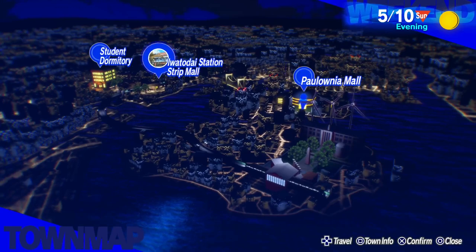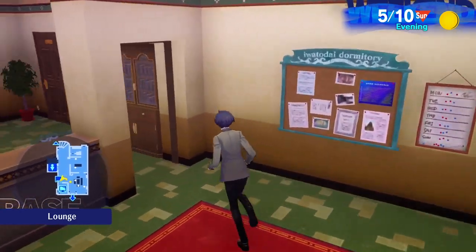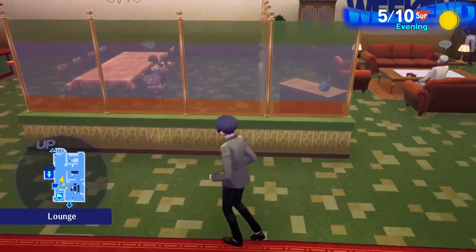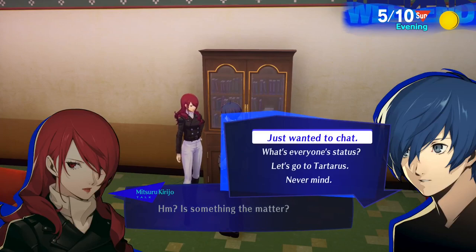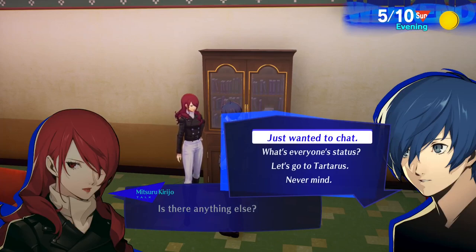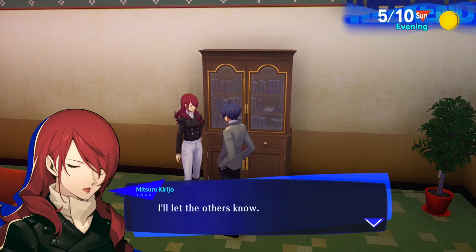We're going to head over to Tartarus right now since there isn't much else to do. I want to get more money to have an easier time buying things — like stuff at the manga cafe and social stat boosters. I was debating whether to wait for Akihiko to heal up, since having four people helps quite a bit, but we're still early enough that it shouldn't be too hard. Mitsuru: 'Very well — let's meet at Tartarus around midnight. Don't be late. I'll let the others know.'